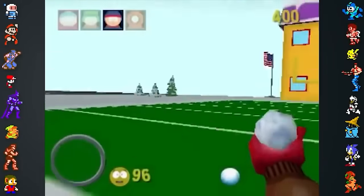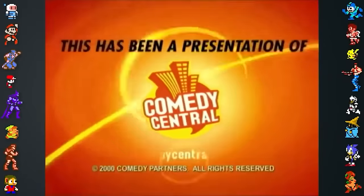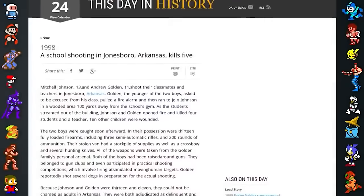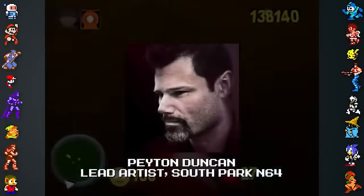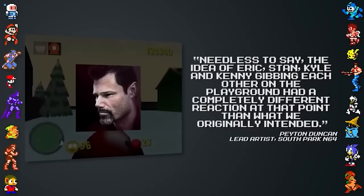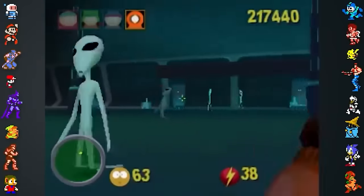They decided to make a proof of concept by creating a fast Quake mod with custom art to get approval from Comedy Central. The team recorded a video of themselves as the four main boys running around the playground and football field outside South Park Elementary, attacking each other with Quake weaponry and gore. They sent the video to Comedy Central expecting swift approval. However, between the time the video was sent and received, a school in Arkansas was attacked. Lead artist Peyton Duncan told Did You Know Gaming: "Needless to say, the idea of Eric, Stan, Kyle and Kenny gibing each other on the playground had a completely different reaction at that point than what we originally intended." Understandably, Comedy Central did not approve the proof of concept.